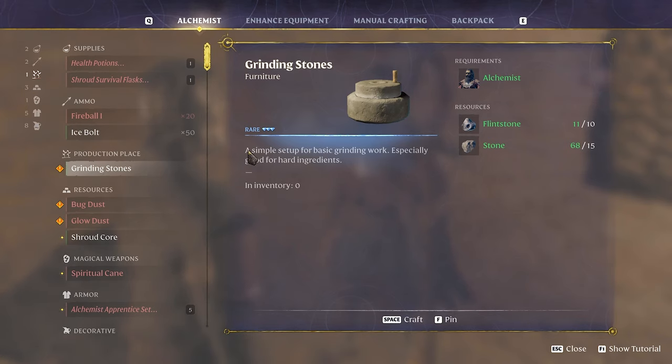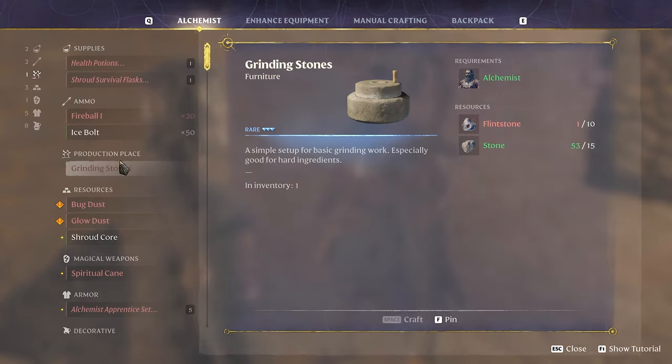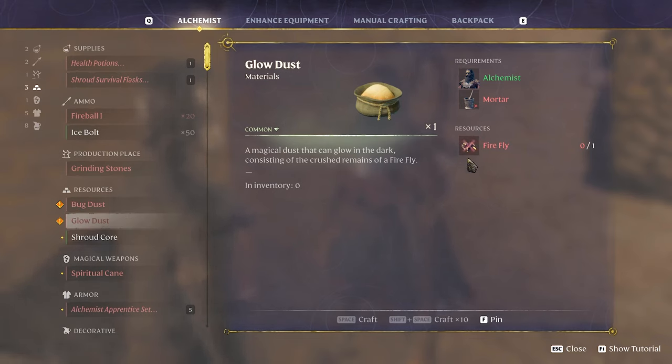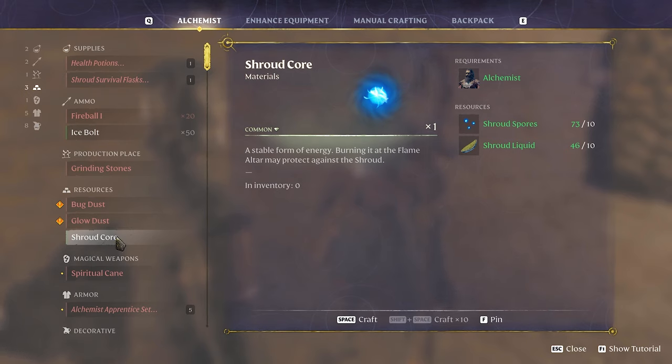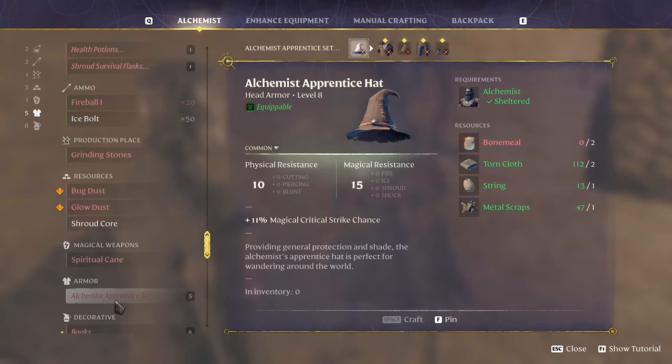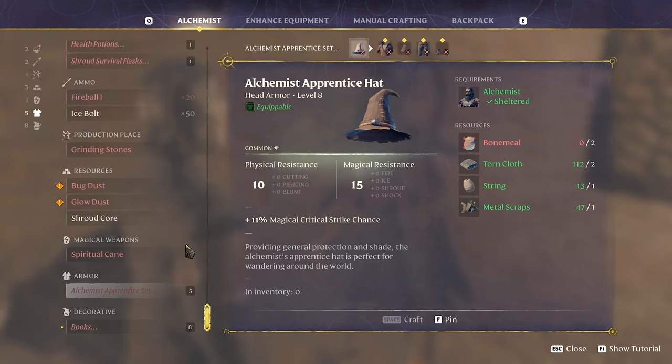Ice bolts need water and shroud liquid — those are for the staffs. Furniture: grinding stones. This is probably where you get bone meal from bones. Bug dust from critter parts. Glow dust from fireflies. And look — now I can actually make a shroud core! I need five to upgrade the altar to a larger area.